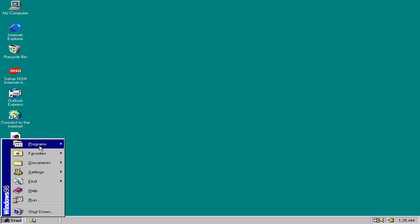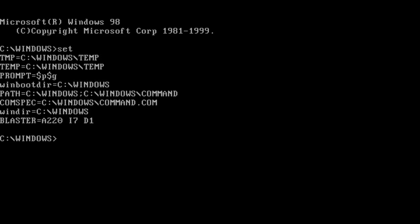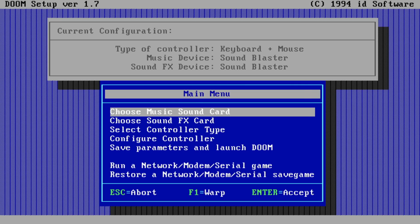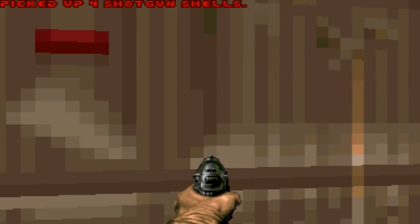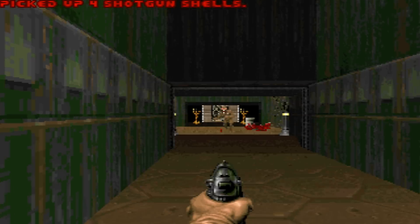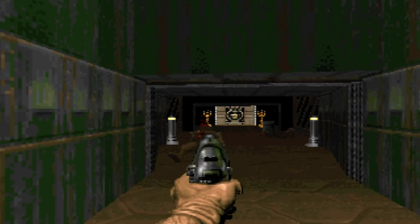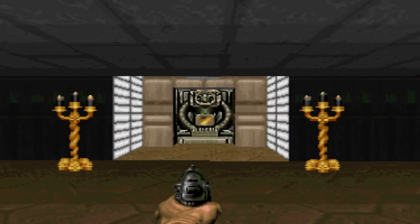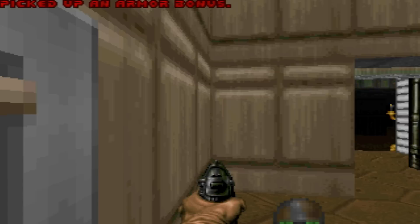Next I wanted to check DOS compatibility. Opening an MS-DOS prompt and running 'set' to view environment variables, we can see the BLASTER variable is already set — that looks very promising. Testing with DOOM, we're getting working FM music as well as Sound Blaster sound effects, which is awesome.